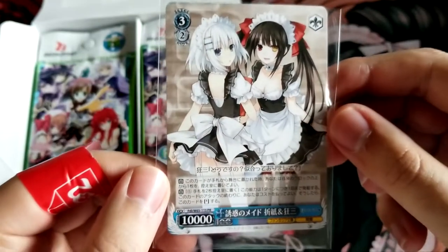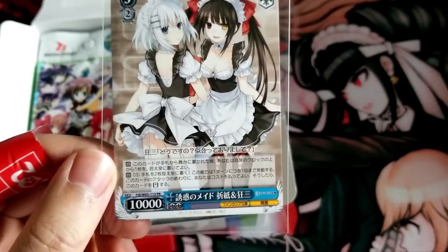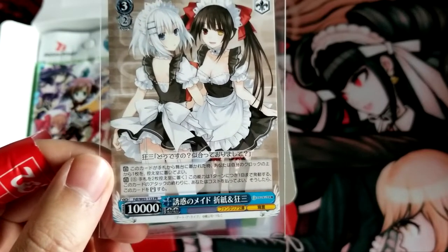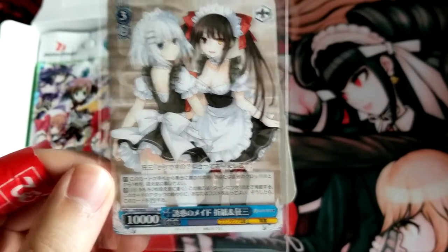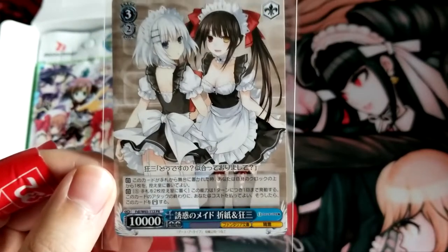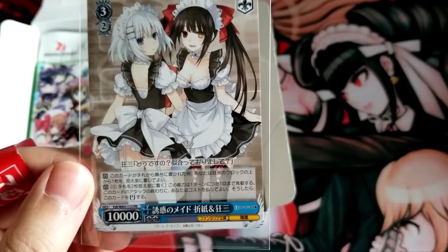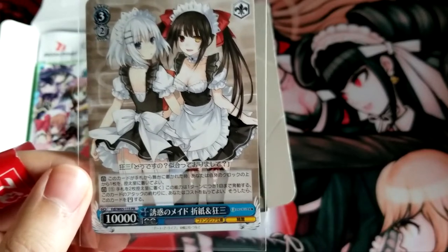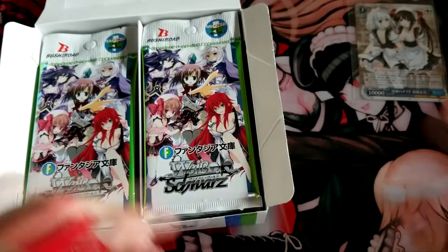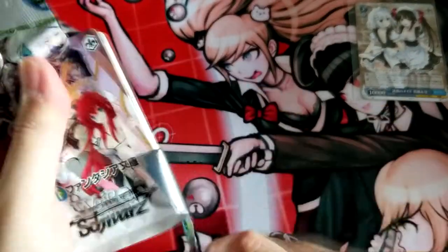All right, we got the Datalive promo. Here we go — Origami and Kurumi, Tempting Maids. When this card is placed on hand for stage, you can put a tall card to clock into a room. And this ability activates up to once per turn at the end of this card's attack — you may pay five, discard two; if so, stand this card. That is a hefty price for a good effect. We take those.